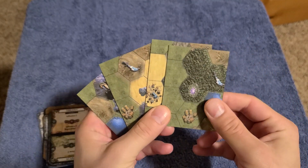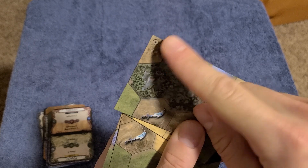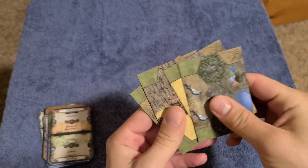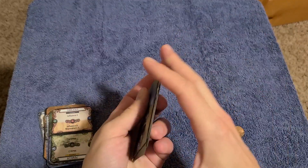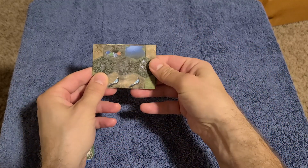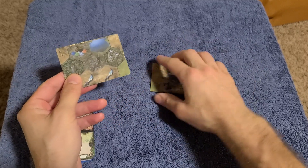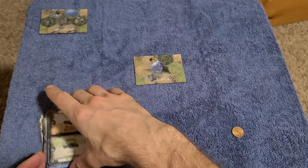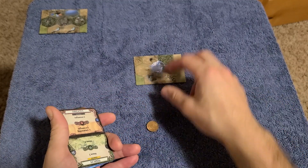Here are your four map cards — they're double-sided. The side with the asterisk is the core tile side, and the countryside tiles are on the other side. Give those a shuffle, put them in a stack with the core tile side up, and then draw from the bottom for your starting tile.